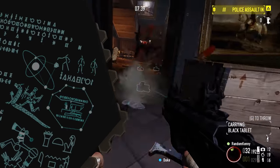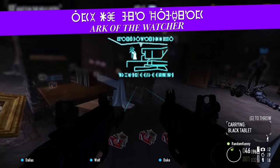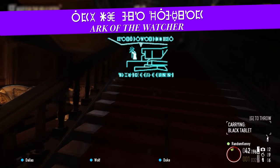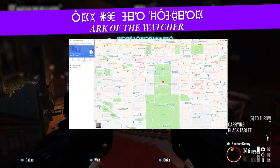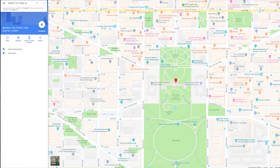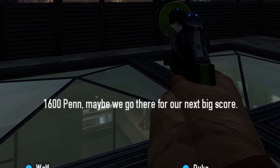Moving on to the final items on the Obsidian Tablet, we have another sentence that says 'Ark of the Watcher' with more coordinates. Looking up the coordinates on Google Maps leads you to 1600 Pennsylvania Avenue — the White House. Maybe we go there for our next big score!